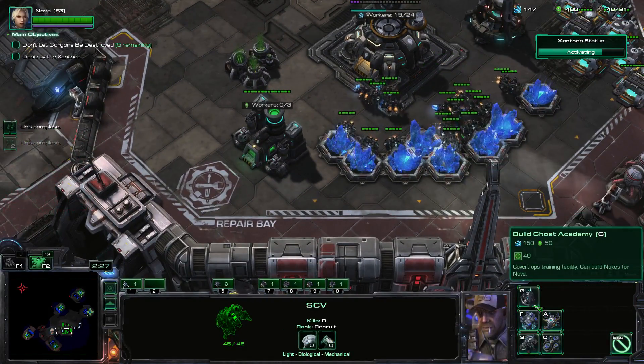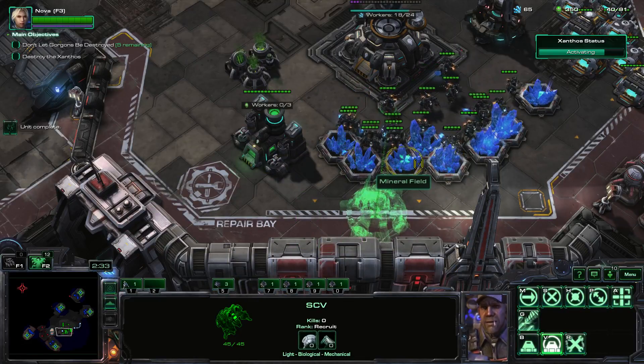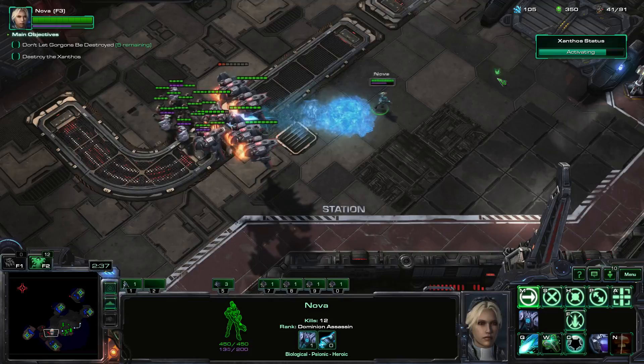You know what? I think I get two nukes if I have two academies, so I'm going to build a second ghost academy. It's an academy of learning how to nuke stuff, so whatever.